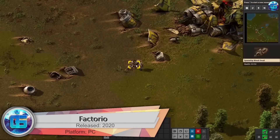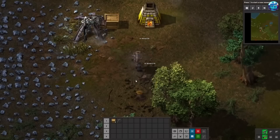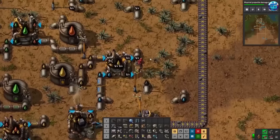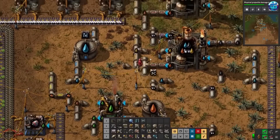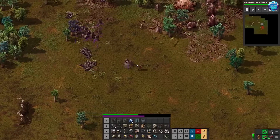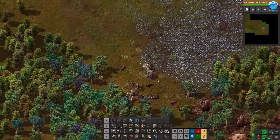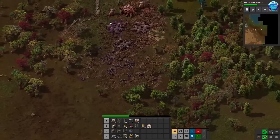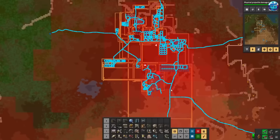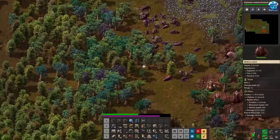Factorio is a 2D sandbox where you need to build and manage factories. The action takes place in an alien world where we ended up by accident. Initially we survive and manually extract resources, but Factorio soon expands its boundaries — we can create large industrial centers, pipelines, automated machines, and robots running on solar energy. Over time the local fauna will aggressively react to the pollution of their native planet, and we'll have to direct all industrial power to create weapons and military equipment. If you immerse yourself in development and management, you can completely lose track of time.